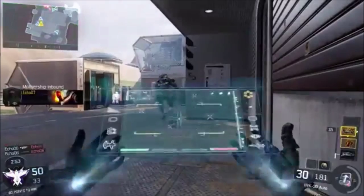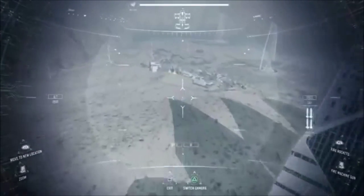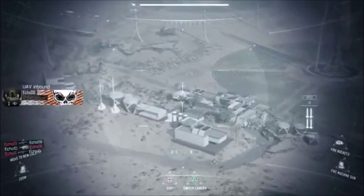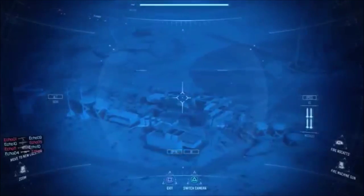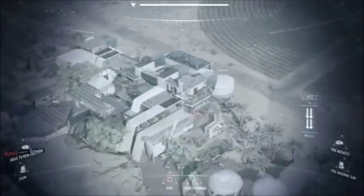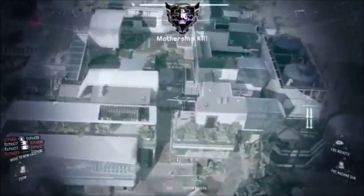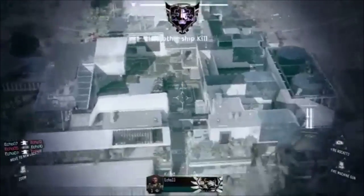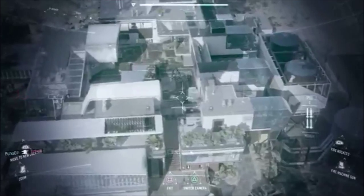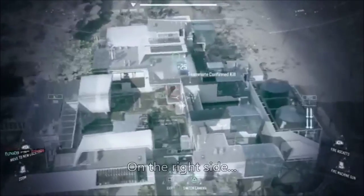The best strategy on this map is to stay in the middle and run the sides. There's a wall in the middle of the map that's not connected to the floor, and if you go through that wall in domination or kill confirmed, you can sneak up behind enemy lines. From all the Black Ops 2 gameplays I've seen on this map, nobody is using that wall. You can see it right there on the screen — it's on the left side.